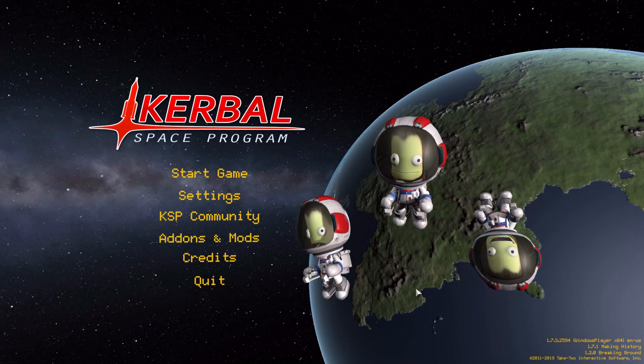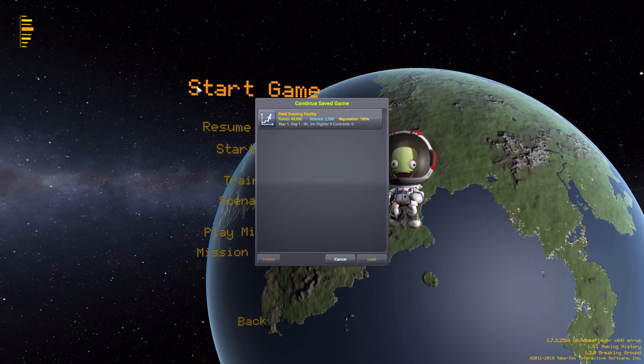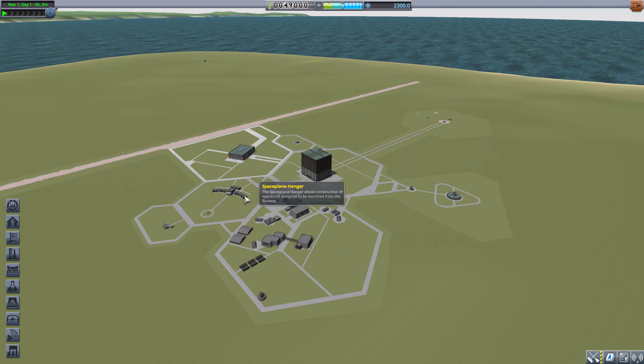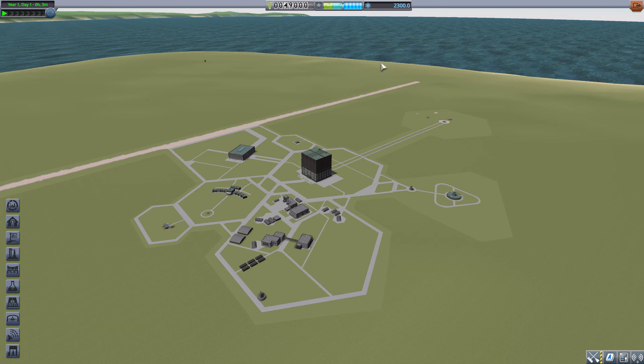Hello everyone and welcome back to Codabo Space Program where today we are having a look at the Field Training Facility mod, which was originally made by forum user E4 and is now being maintained by Zero Kerbal. What this piece of work aims at is a nice alternative way of training your Kerbals by allowing them to passively train inside of a module, which is pretty cool.